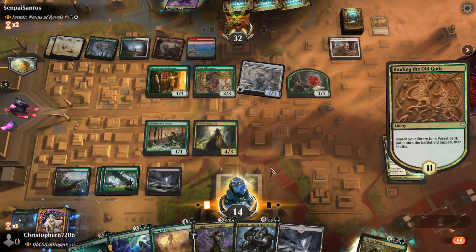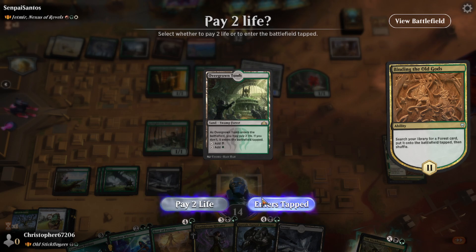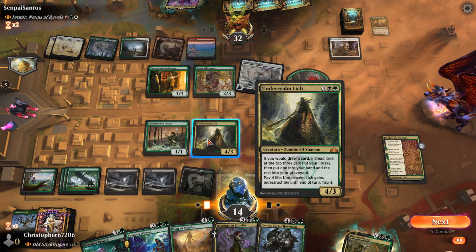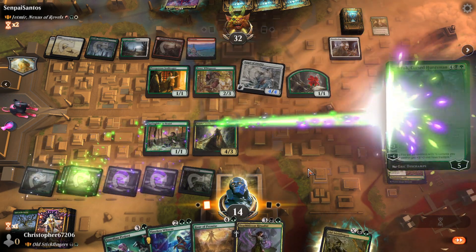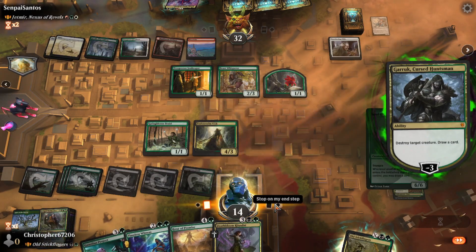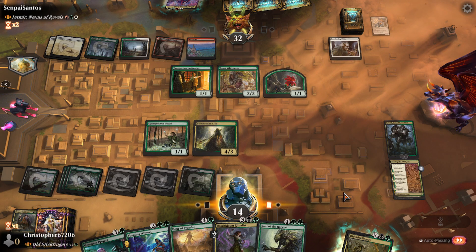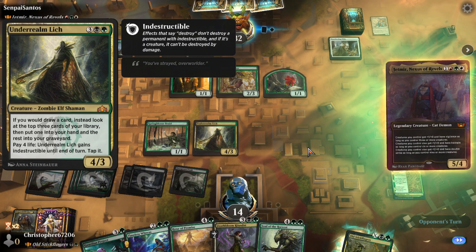Smothering Tithe does nothing - it's a garbage card, you heard it here first. There's Tapped. So this is actually a replacement effect, which means this will never trigger - which is slightly hilarious. Underrealm Lich - the answer to Smothering Tithe that commander needed. We just didn't know it already existed.